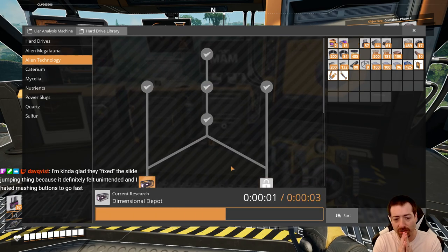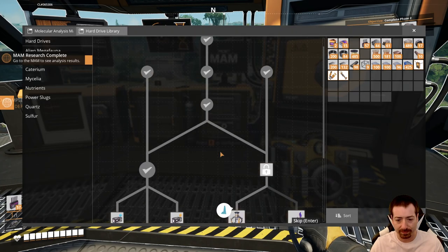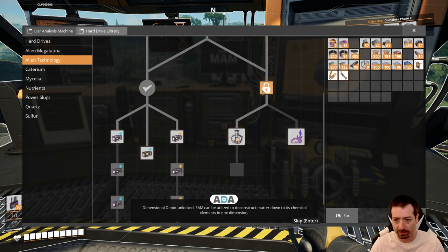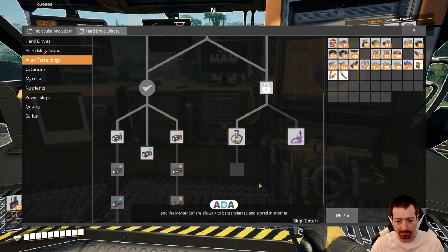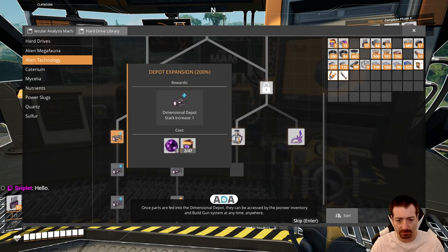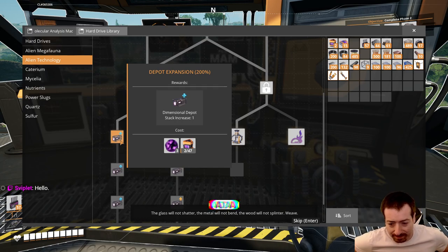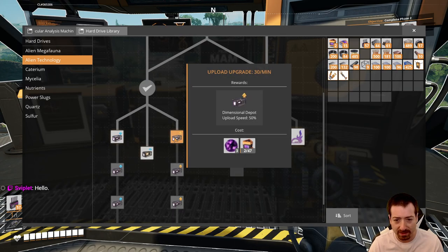So we can research the dimensional depot. Dimensional depot unlocked! SAM can be utilized to deconstruct matter down to its chemical elements in one dimension, and the mercer sphere allows it to be transferred and stored in another. Once parts are fed into the dimensional depot, they can be accessed by the pioneer inventory and build gun system at any time, anywhere. There's also a creepy in-game message: 'We see through the window. It is pathetic. Consume more blood. The glass will not shatter. The metal will not bend. The wood will not splinter.' Creepy.